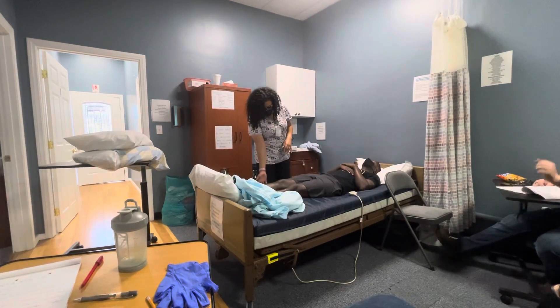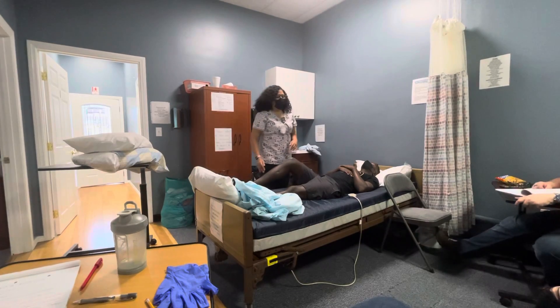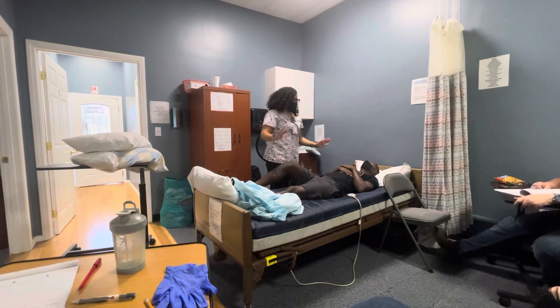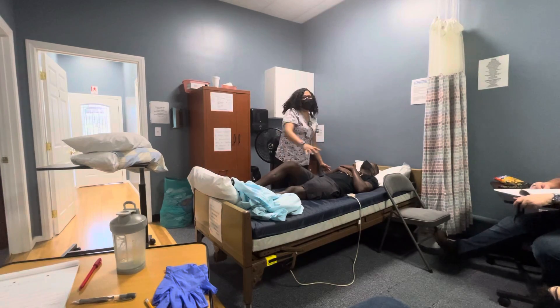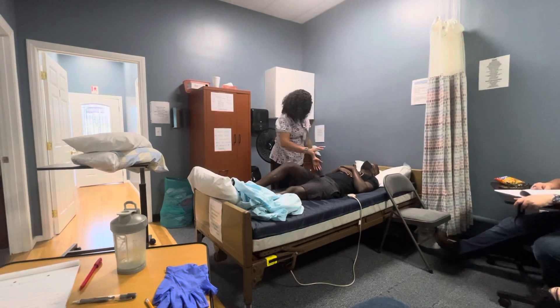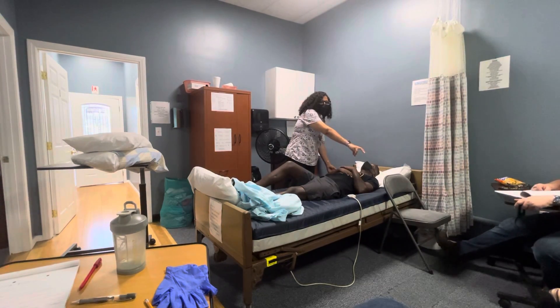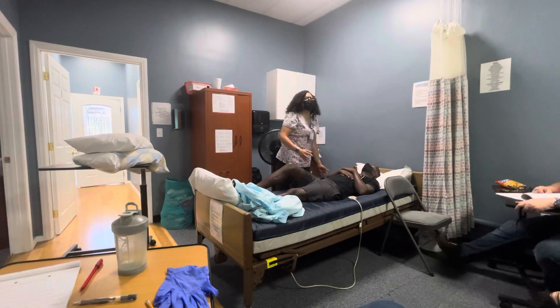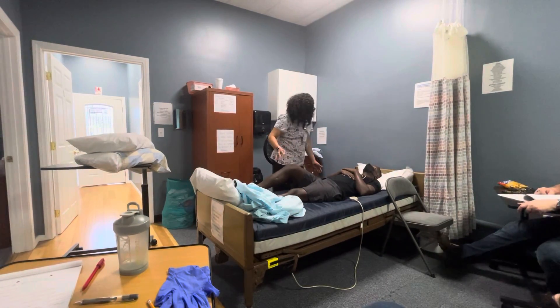When you're getting ready to log roll, Mr. Jones, we're just going to have you bend your knee for me. One hand is going to go on the knee and the other one's going to go on the shoulder. You're going to log roll him over, and when you roll him over, his hand is going to hold on to the side rail — that's why it's important that it's there, so he doesn't fall out and has something to hold on to.